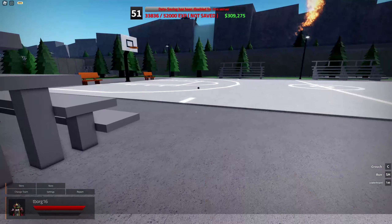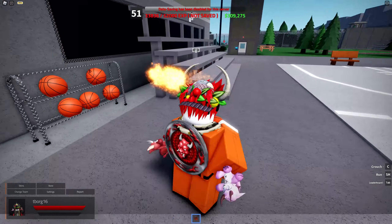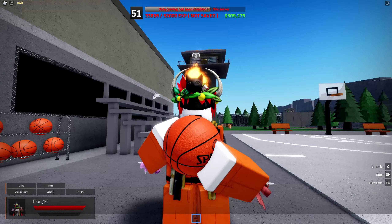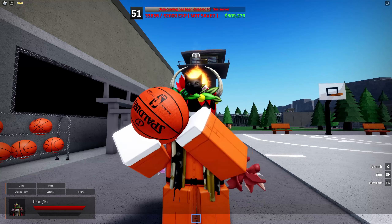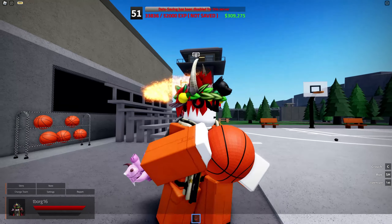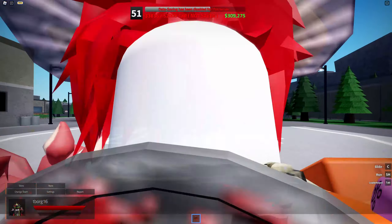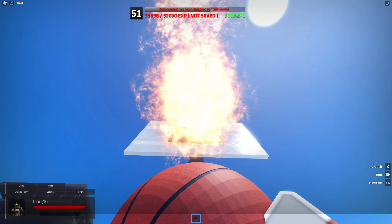Back to XP — you also get new basketballs that you can pick up in the outside area near the basketball court. Picking them up gives you a basketball. You can use the inspect to get a cool little animation. You can also run with them and it plays a little bouncing animation, which is pretty neat. Most importantly, you can actually earn XP by doing hoops.